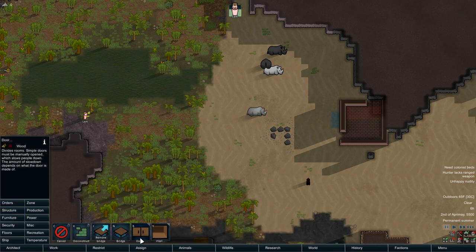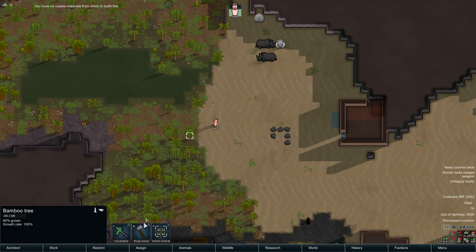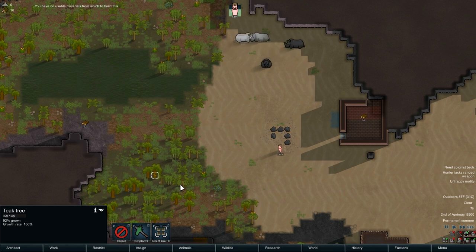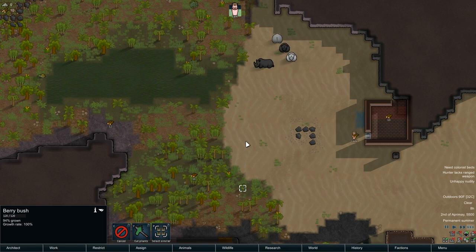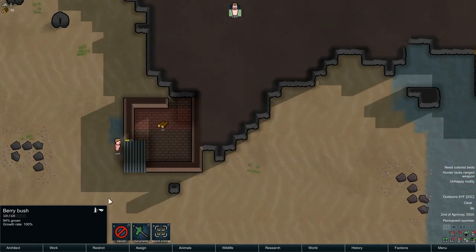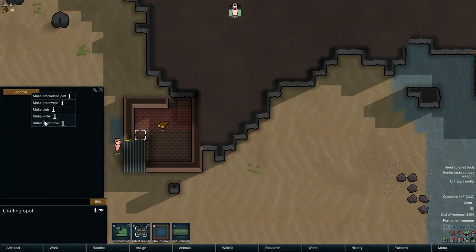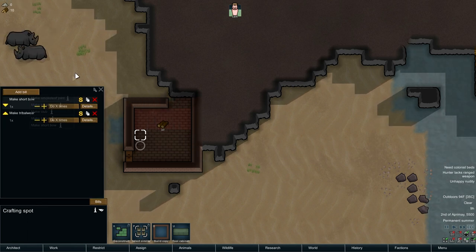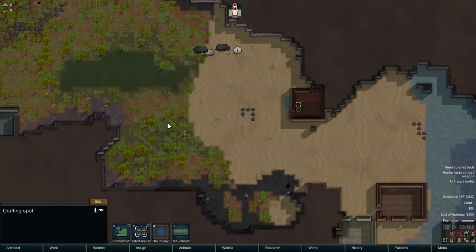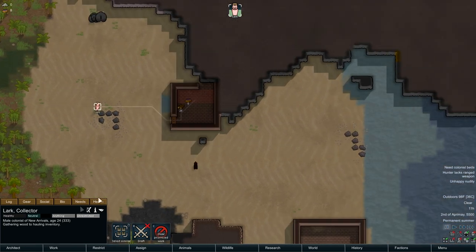Let him get to the business of chopping up some trees and as soon as he does that, make a door — boom. Between those two he should be able to get a door going — that's at 60%, looking good. Going to do some hauling. We'll harvest this too in case he's hungry. We got a fair amount of food out of that. We're going to want a bow sooner rather than later. It's going to be dark in here — looks like you can make a bow, fantastic. Going to need light, going to need a bed.